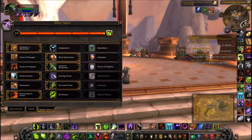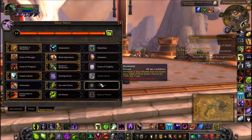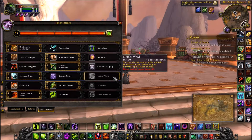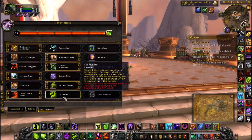Essence Drain: whenever you heal yourself with Drain Life, the enemy target deals 10% reduced damage to you for six seconds, stacking up to five times. Nether Ward surrounds the caster with a shield lasting five seconds, reflecting all harmful spells cast on you — great against mages, Destro locks, Affliction locks, boomkins, all casters.